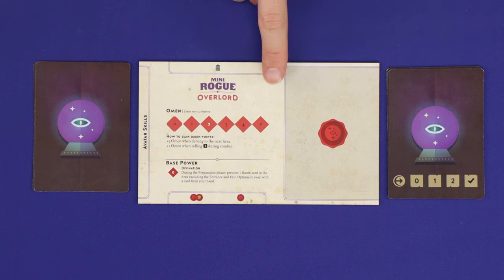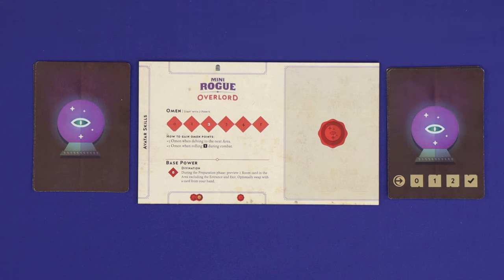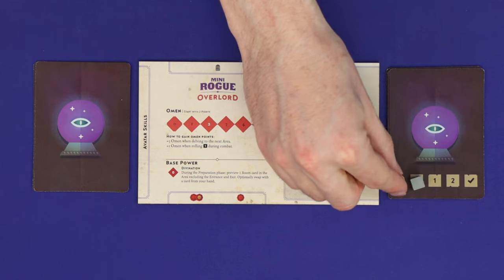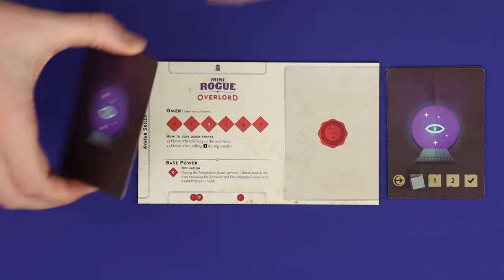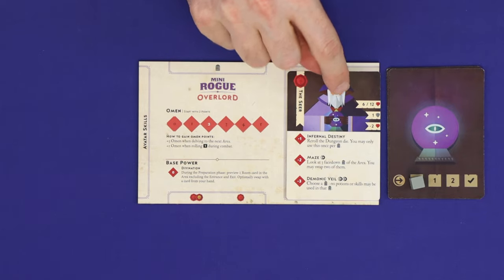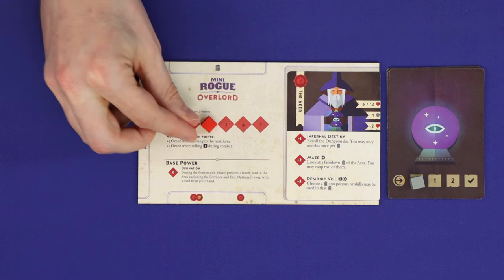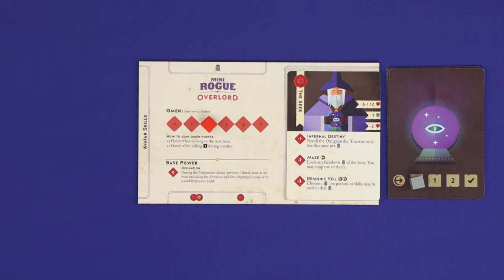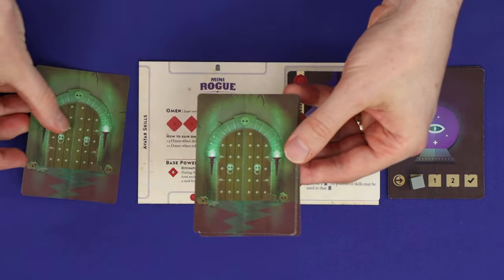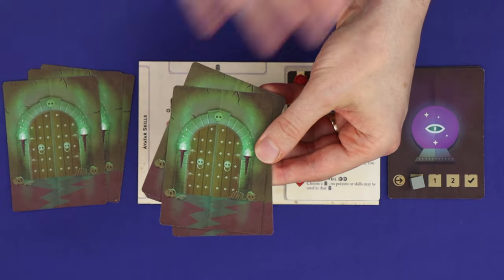Choose your Overlord, who takes the Overlord board and all of the Orb cards. The ones showing a track of numbers are called the Reinforcement cards — shuffle them into a deck and then mark the back with a cube. The others are the different Overlord characters and you'll choose the one you wish to play. Take a red cube which marks your omen points. You'll start at two omen points and can hold a maximum of five at any time. Then after setting up the first area, deal the Overlord a hand of three room cards from the remaining room cards deck.